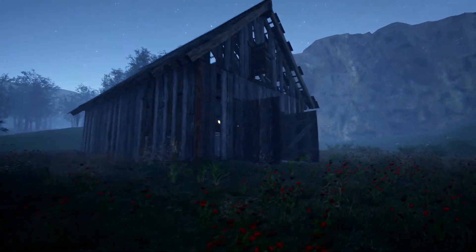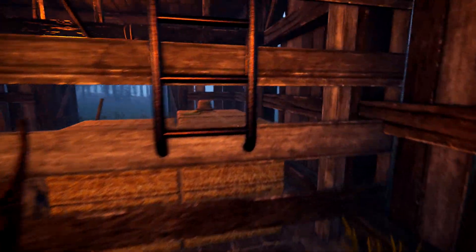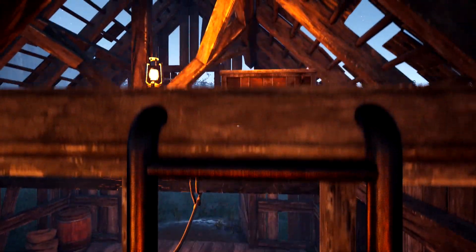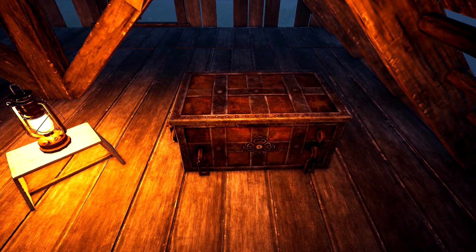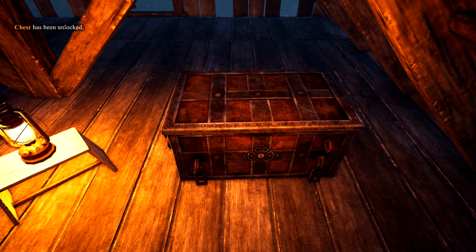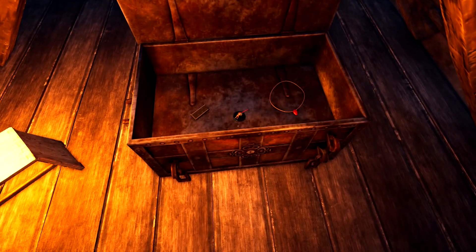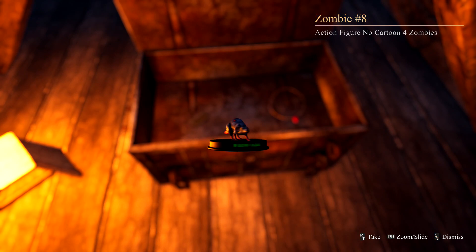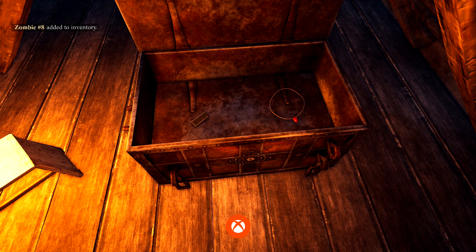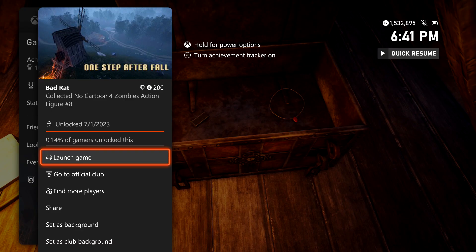Once you are inside the barn, make sure you look for the one and only ladder, which is going to take you up to the higher level. Once you are on this little deck, you should notice the chest right here. Make sure you open up your inventory and then equip the key. Use the key on the chest to reveal the goodies inside. The only thing we're concerned with is the thing that gives us the achievement, which is the rat figurine in the middle. Pick that up and then right trigger to pocket it. Once you do so, it should be good for this achievement — 200 Gamer Score, and that's all there is to it.